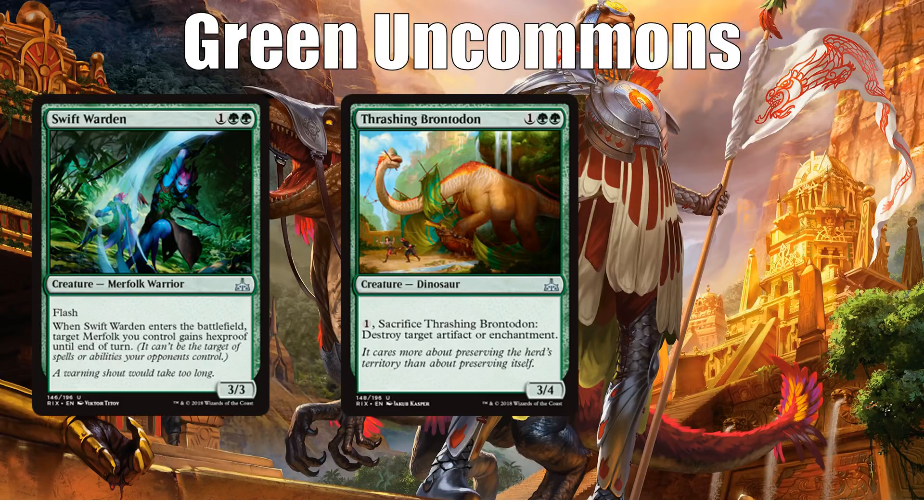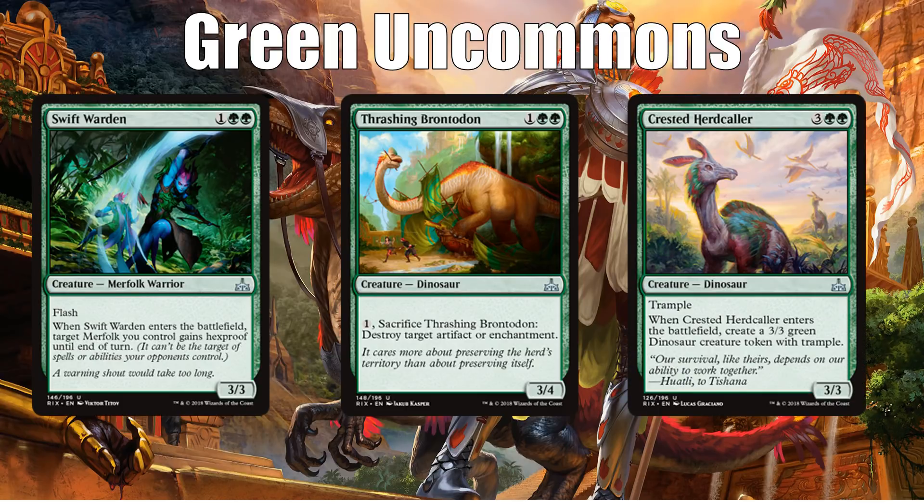I think the best green uncommon is Crested Herdcaller, and if there's any card that can give a run for its money to the Chupacabra, it's this one. It's a very strong uncommon — six mana for six worth of stats, all of which has trample, is very good. It's also good with Ascend because it gives you two permanents for the price of one, and they happen to have the useful creature type of dinosaur.